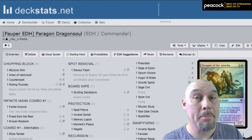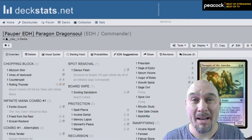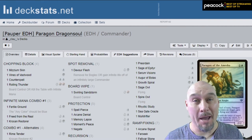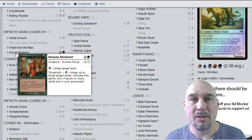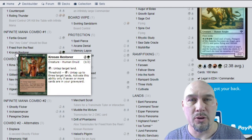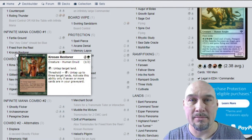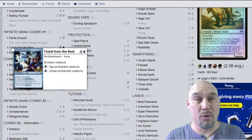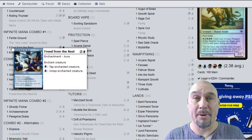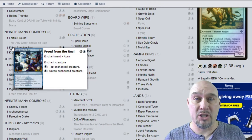So what am I playing? Thanks for asking. I like to generate infinite mana, so obviously I want to play Paragon of the Amicia. There are two ways that I like to generate infinite mana. The first is with Krosan Restore, Freed from the Reel, and a Mana Aura enchanting a land. How this combo works is you use the Restore and Freed from the Reel to tap and untap the enchanted land, plus additional lands if you have Threshold, to generate infinite mana.